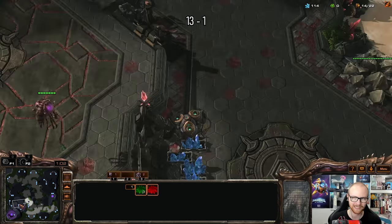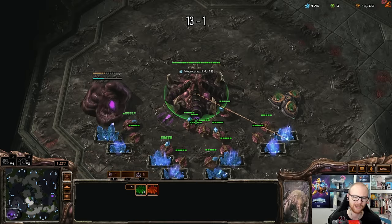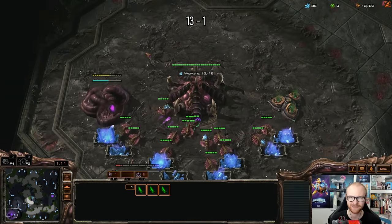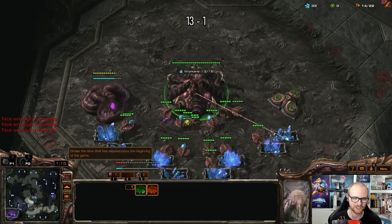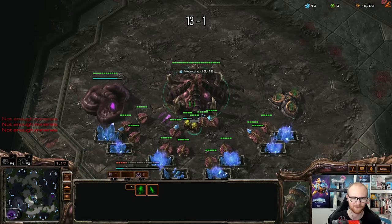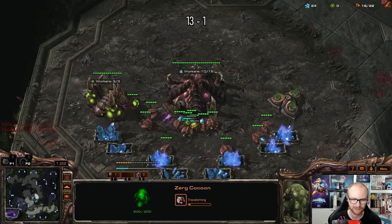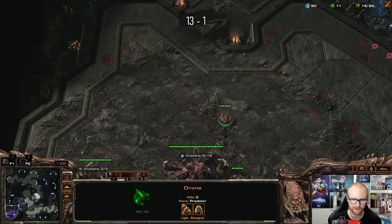I'm going to make three more drones. There's probably a different optimal version for every matchup — the way I do a spine crawler rush in ZvT and ZvP is different. In ZvZ spine crawler rushes don't usually exist; there's the one with the 12 pool, not usually one with a proxy hatch. I'm going to send two drones out together with this one over here, the ones that finish from the eggs, and just have to dodge the overlord.